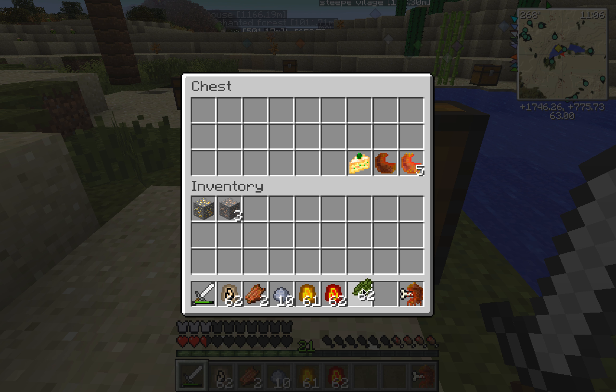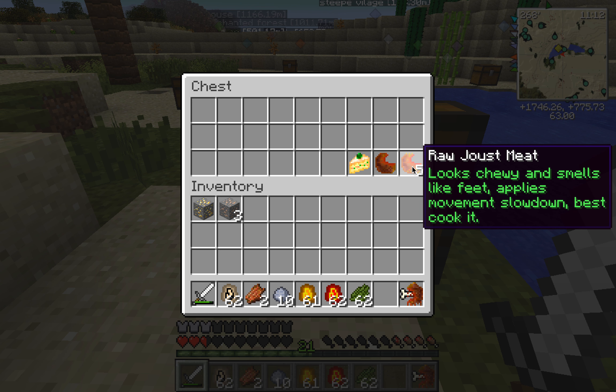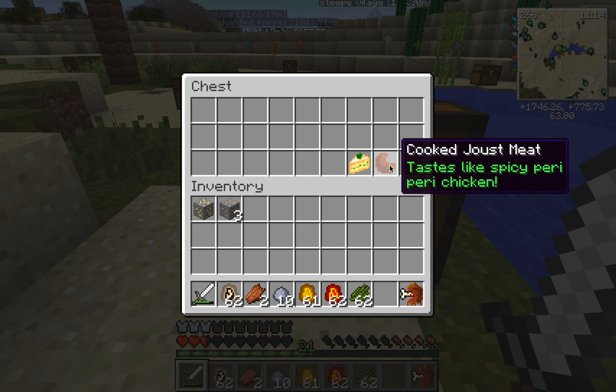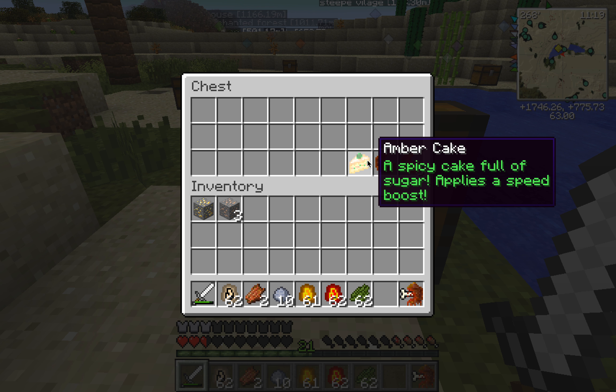You can be breaded with ketchup string, so we're gonna grab that. And then they can drop raw Jousts meat. Looks, chews, and smells like feet. And then it's like spicy peri-peri chicken - my mom really does not know what that is. And then amber cake. I bet it would taste really good.